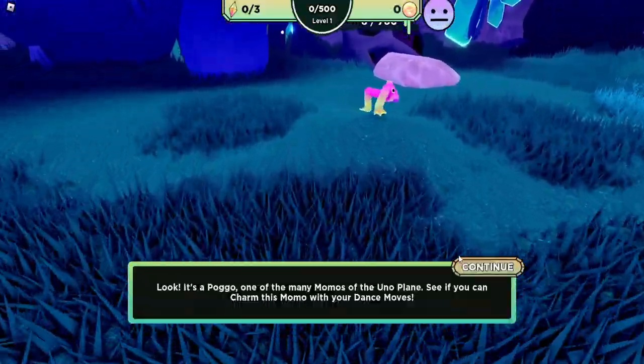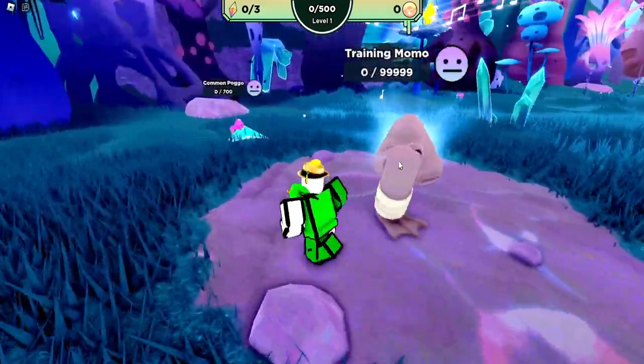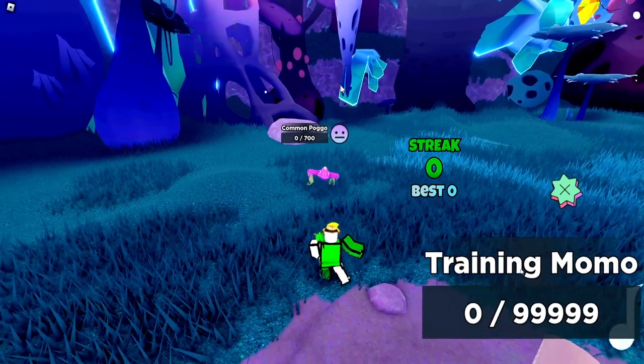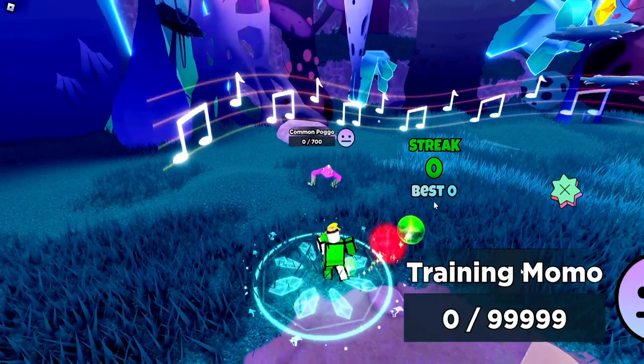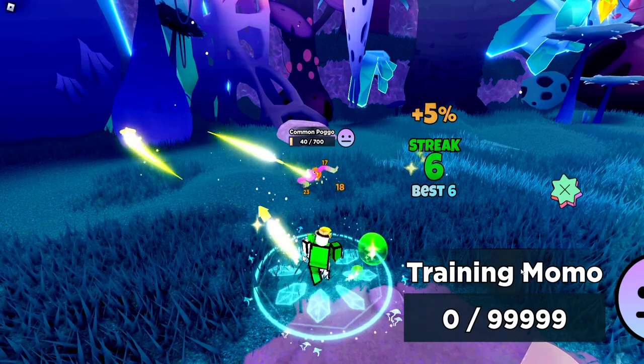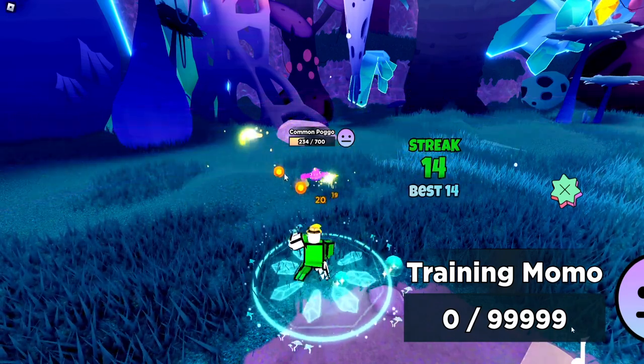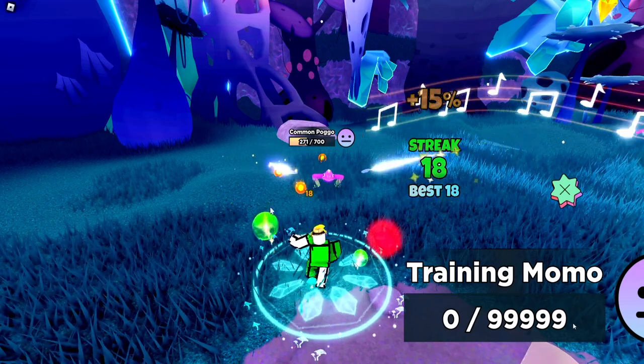Once you're done with that, go ahead and fight this pogo here. Do what you did in training - just hit all the green ones. Once you get 700 points you get the geode for it. I'll go ahead and speed up the video here.